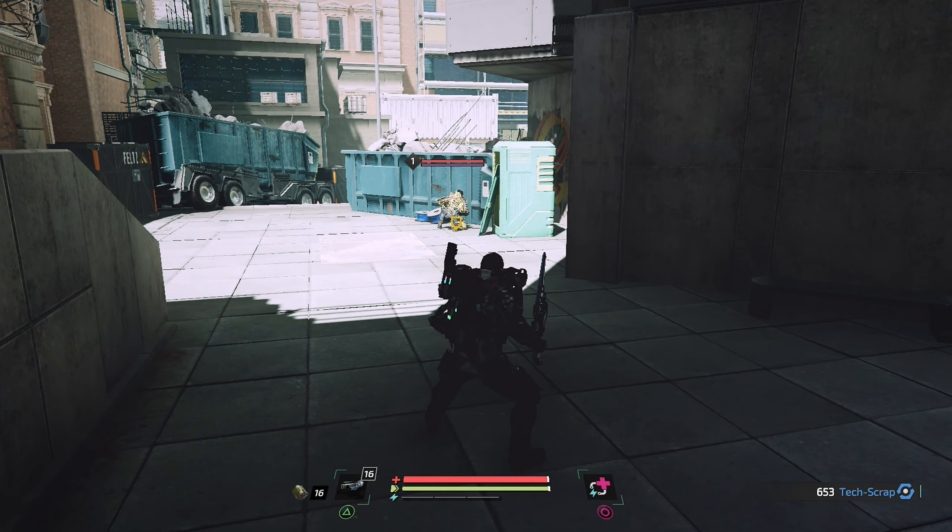Also geht es jetzt hier erstmal weiter. Hier vorne müsste gleich ein Gegner rausspringen - oder er ist dahinter. Ich gehe mal auf den rechten Arm bei ihm. Es hat sich natürlich nichts daran verändert, dass wir immer noch ein bisschen ausweichen müssen und wirklich aufpassen müssen, wie wir vorgehen. Denn wir können bei diesem Spiel echt schnell draufgehen.